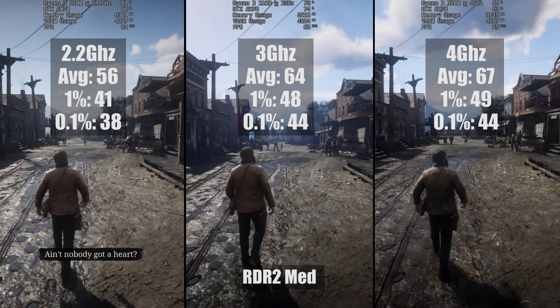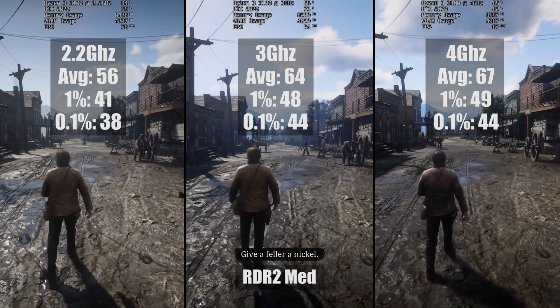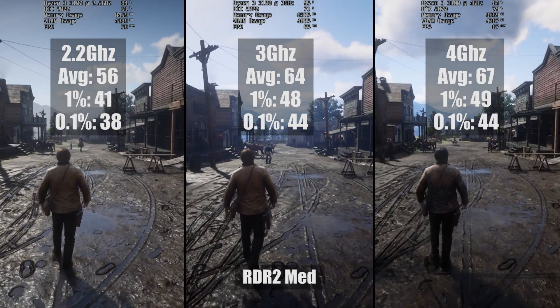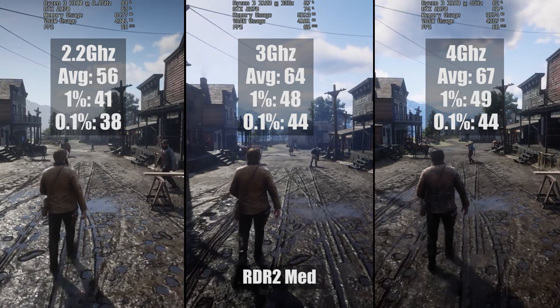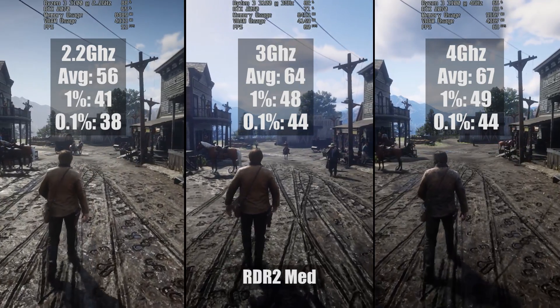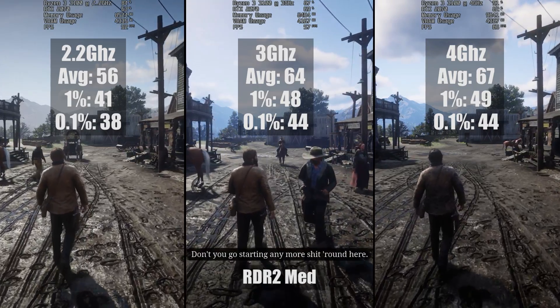In Red Dead Redemption 2, I took a stroll through Valentine — a pretty demanding area of this vast open world — and recorded the results, as I thought this would demonstrate more of a difference between the CPU speeds. In fact, this was probably one of the closest results I saw today. The 3GHz and 4GHz figures were nearly identical across the percentile figures and the average.